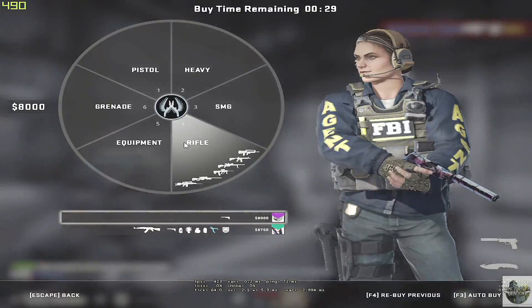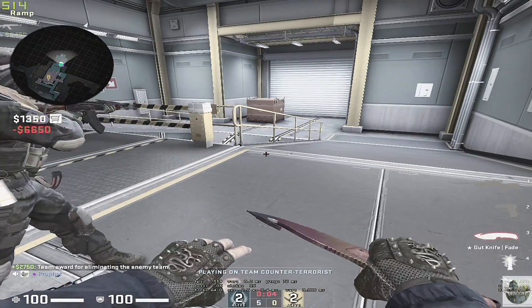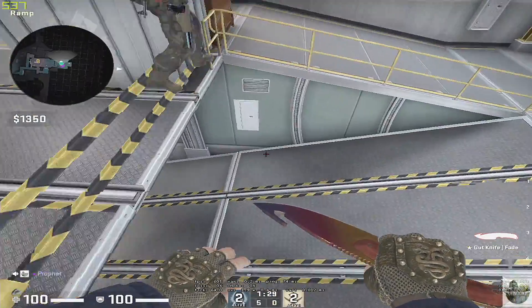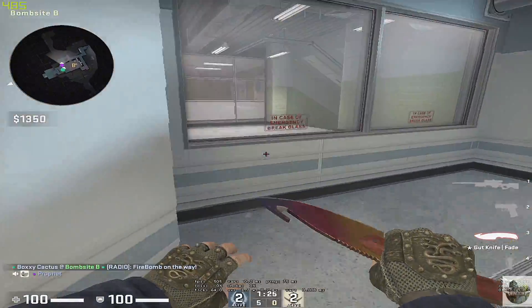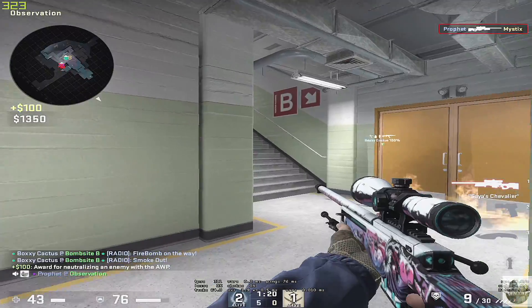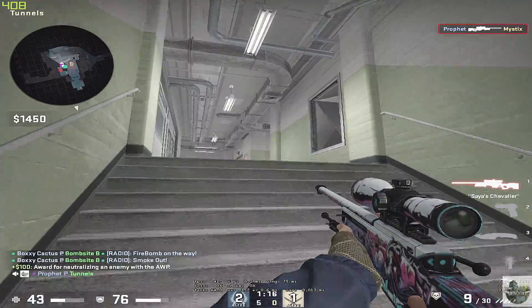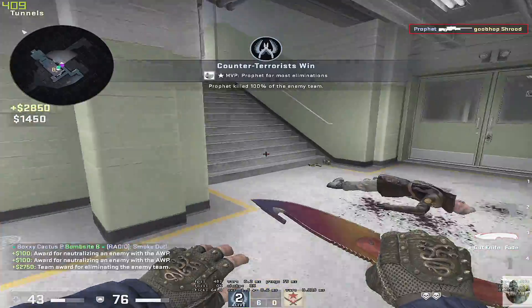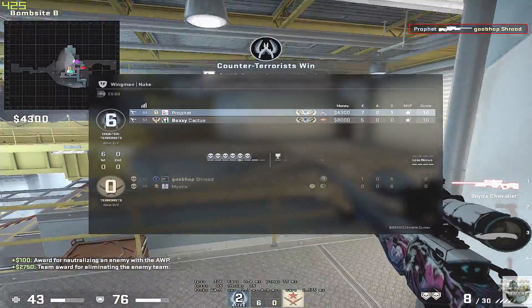I'm going to do some sniper training where I run in there with a sniper rifle — basically trying to hit off-flick shots. The whole point of this is to push yourself to start hitting those shots. If you can hit them here, you should be able to hit them anywhere. Keep in mind the range at which these fights are happening. This map is very close range, whereas Train was very long range. On Train it's better for practicing your micro-corrections, and this one's better for the big flicks.